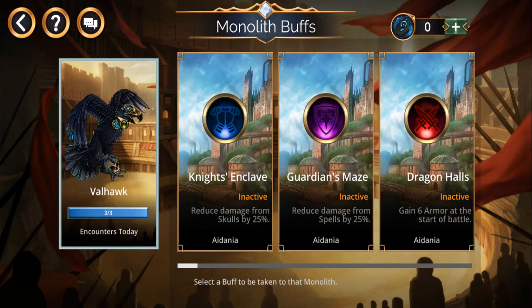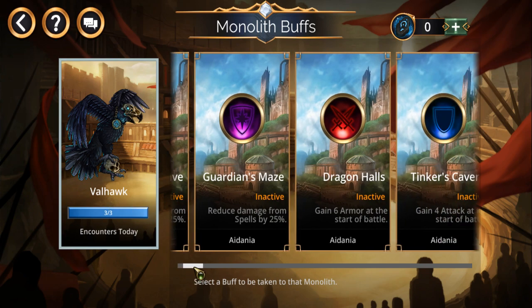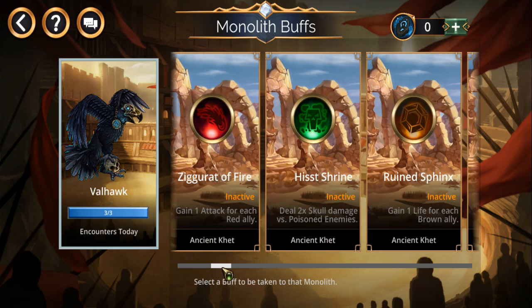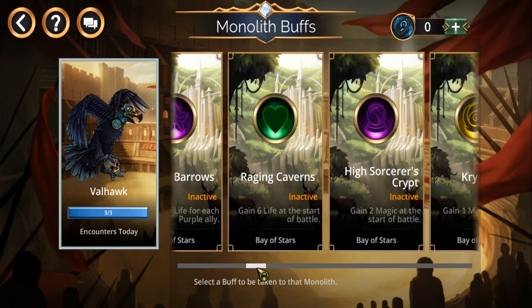Here we are. Up to three times a day a Valhawk will appear in one of your battles — defeating that Valhawk gets you a model of some kind. And you have a whole bunch of buffs with many colors and styles to choose from.